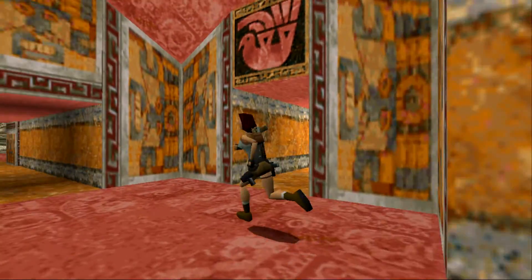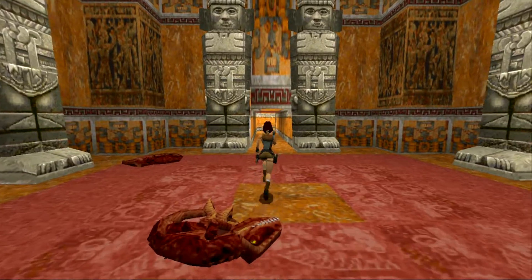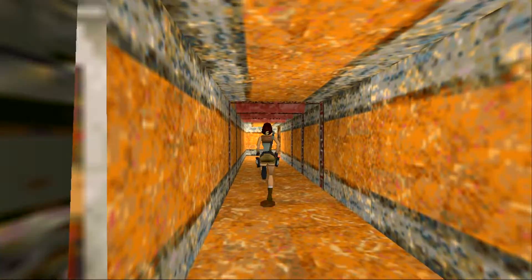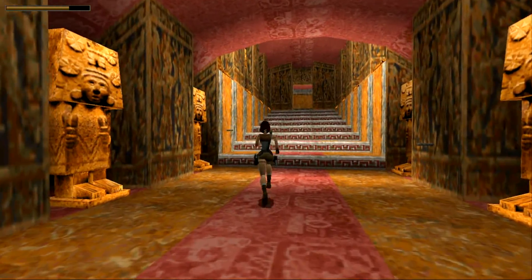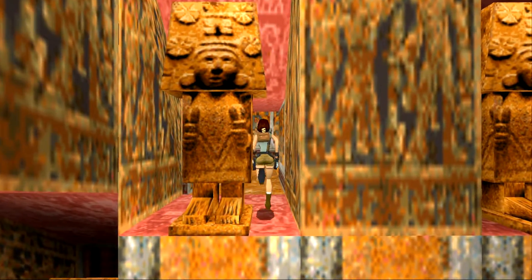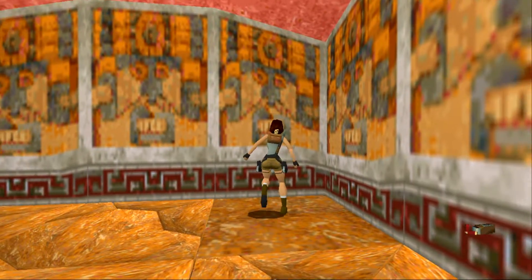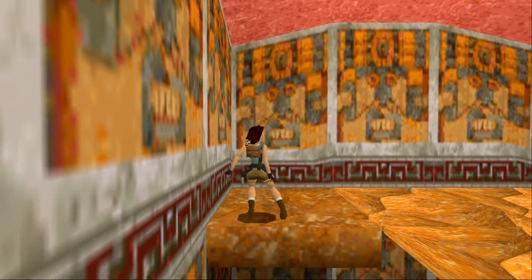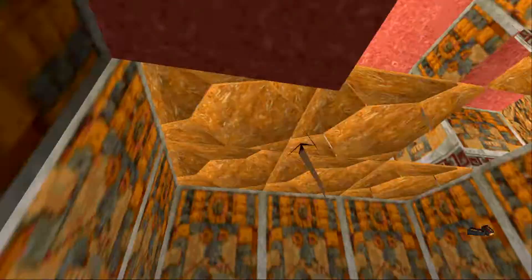We can get the first two secrets in this stage — I think there's three in this level. We get across to here because the first secret is actually up here, and the door opens on its own. Then the next secret is actually down here — hang off, shimmy to the far left, right there. There are magnum clips down here.